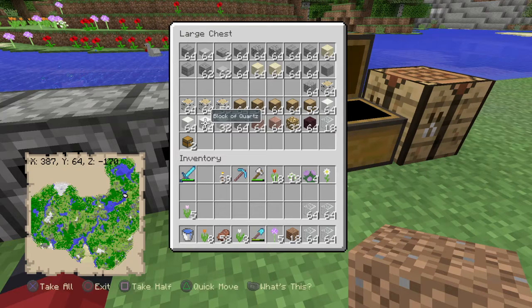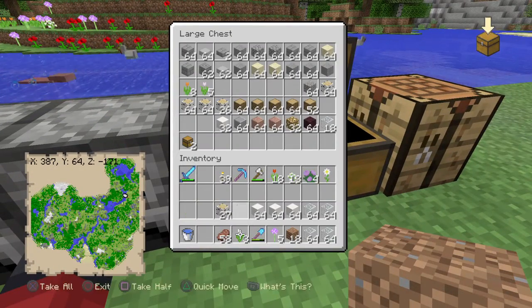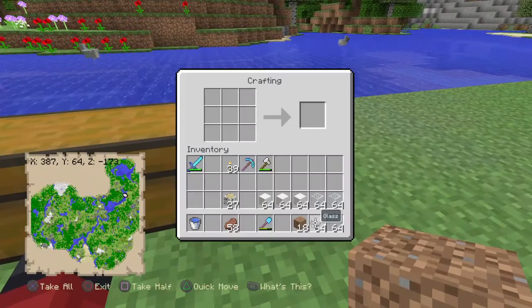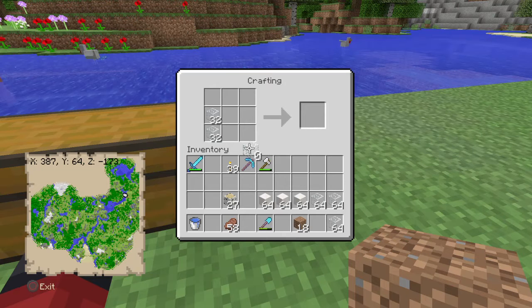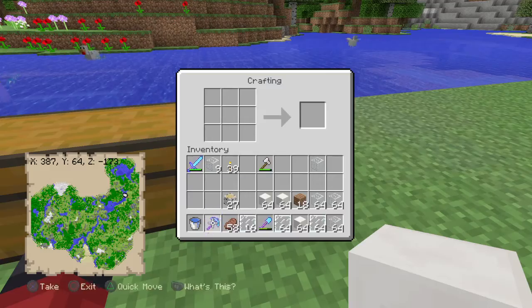What I'm going to do is take out the quartz, or some quartz at least. Take out some birch wood. Let's store these flowers in there. And then I'm also going to make some glass panes because that is something that we're going to be working towards now.